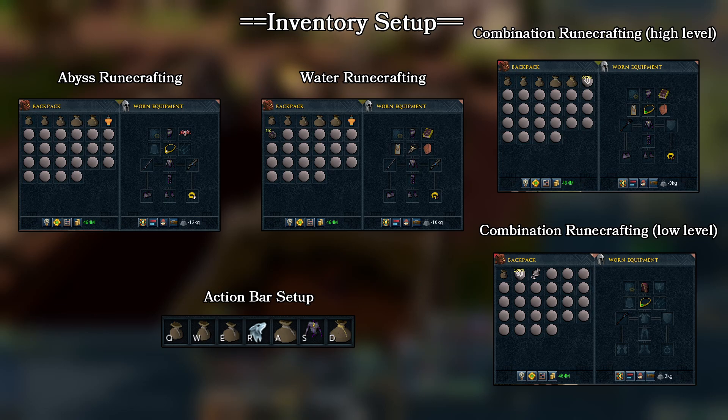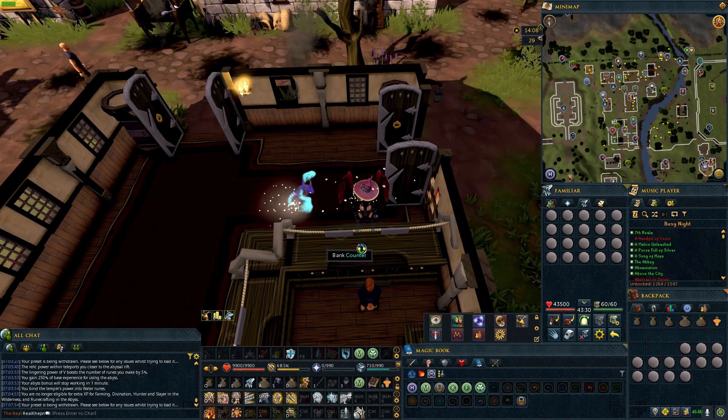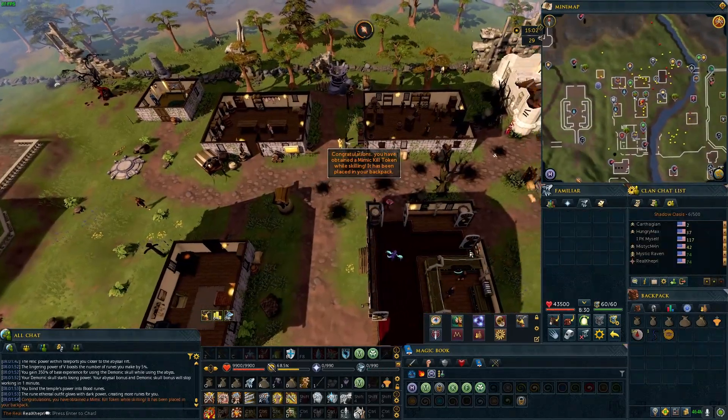The action bar works as follows: fill your small, medium, and large pouch, grab essence from your familiar, fill your giant pouch, partially fill your runecrafting outfit, load your preset, completely fill your runecrafting outfit, and then fill your massive pouch. With keybinds set as numbers, it's: load preset, hit 1 through 6, load it again, hit 6 and 7, load it a final time and you're done. It takes less time to actually do it than to explain what's happening.